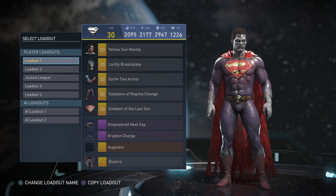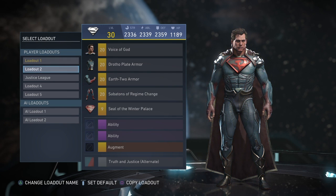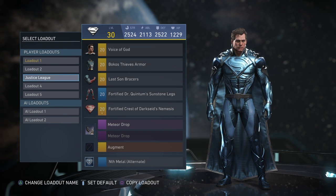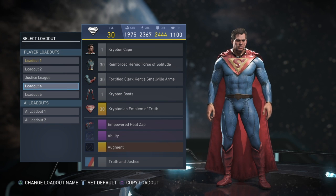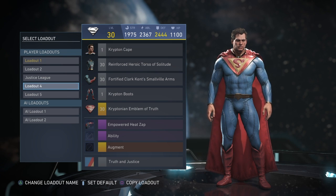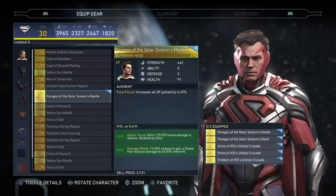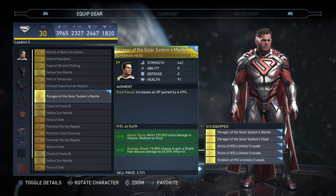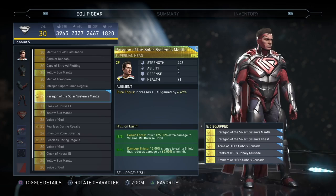All of my Superman loadouts I'm really happy with. I have a normal Bizarro — I love Bizarro. Got my Red Sun Superman, my Justice League Superman with the Nth Metal shader which looks really cool. Got my Classic Superman — if you don't play the mobile game, they're adding Classic Superman, so I made a loadout based on the classic comics. And then the brand new set from the Superman multiverse looks really freaking cool — the shader on this set looks amazing.